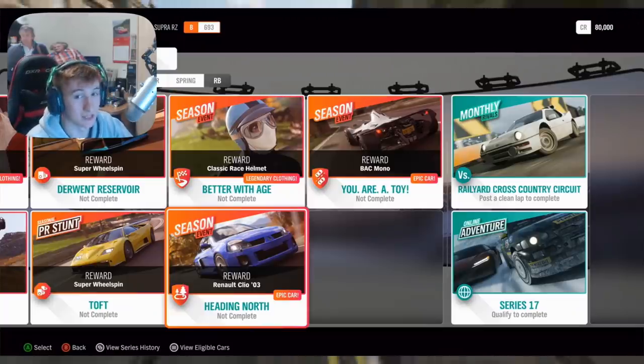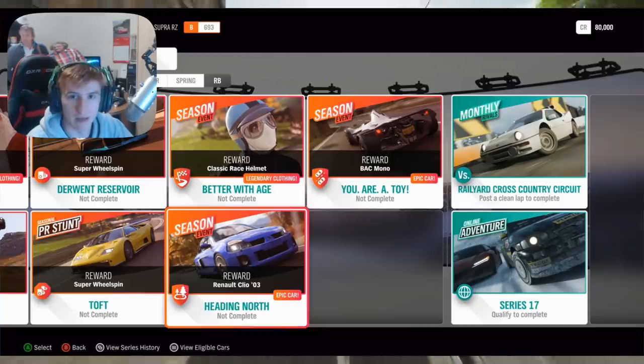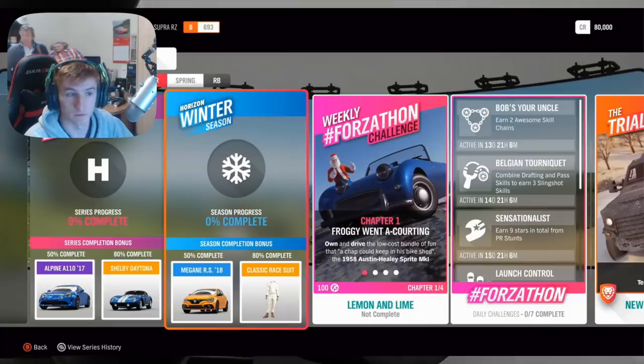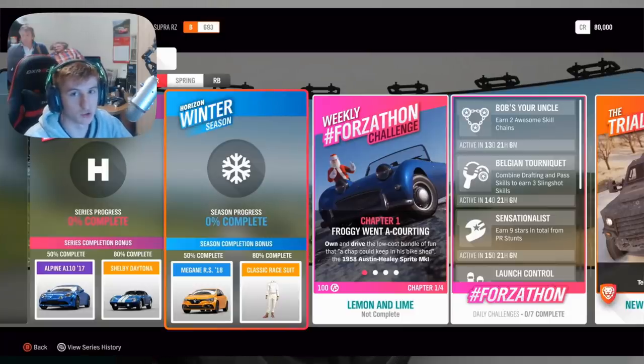The third new car is the 2003 Renault Clio V6 — there are a lot of Renaults in this update. You can get it through Autumn in an exclusive event or championship. The fourth new car is the Renault Megane RS from 2018, which you can get in the Winter season by getting the playlist to 50% completion — the usual straightforward way to get a new car.